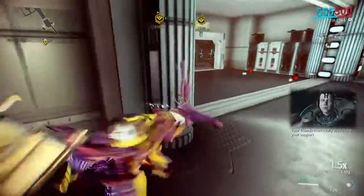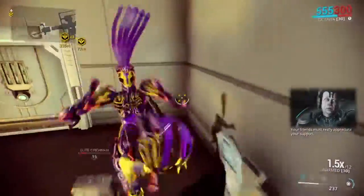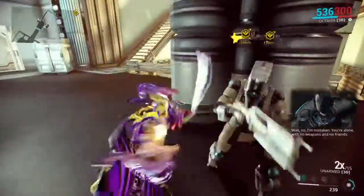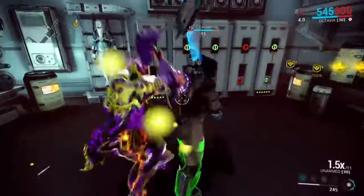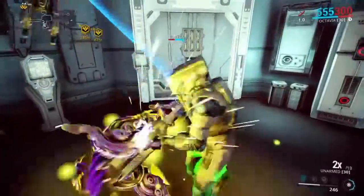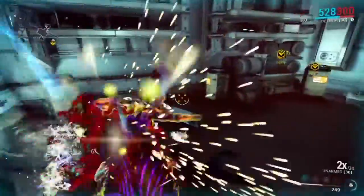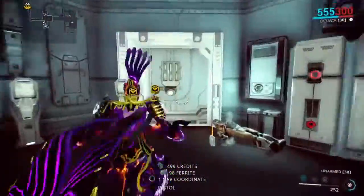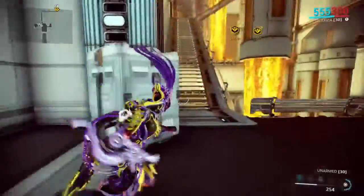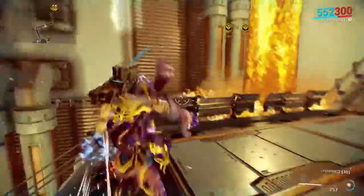The build I'm running with her right now — I have three, actually. I have three separate builds. One of them is essentially a low mod budget build, and that's what I'm using for this. It's pretty simple: Streamline, Continuity, Stretch, Intensify, Redirection, Vitality, and I believe I have Cunning Drift and Power Drift on it. I just throw in a little bit of extra range and damage. It's pretty decent — it gets the job done, at the very least.